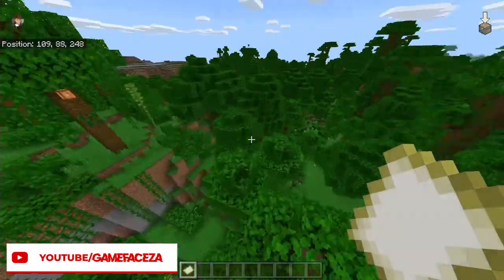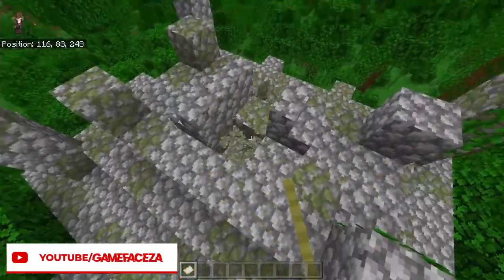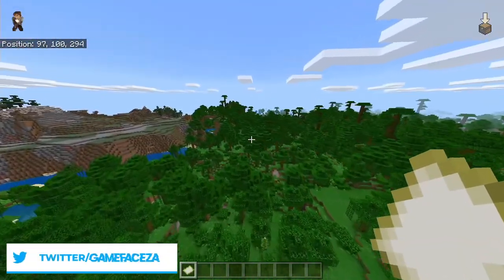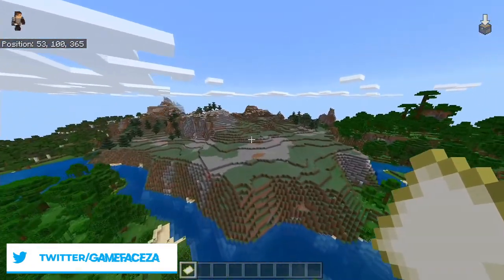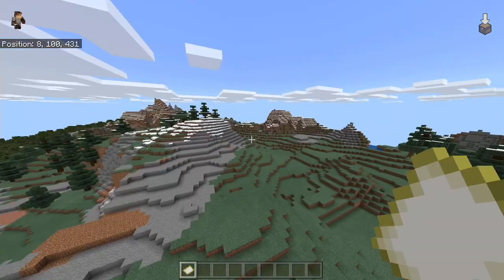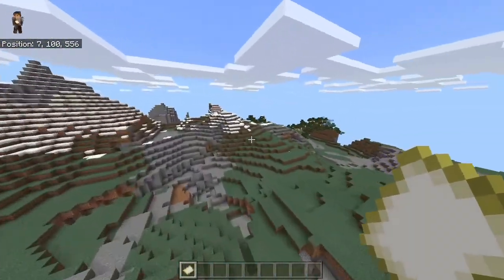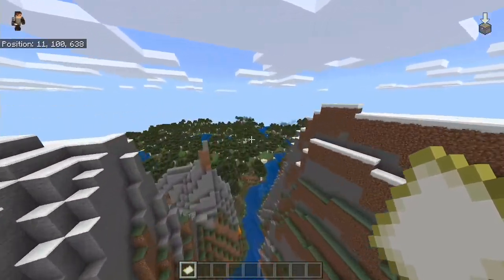We've got a jungle temple here — that's pretty cool, and it's quite close to spawn. I'm not going to look inside; I'll let you guys do that and leave it as a surprise. Take some screenshots of what you find. This is looking better — these sort of rolling hills. Yes, this is what we wanted for this seed, and then into a bit of a forest. That's pretty cool.